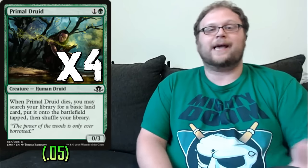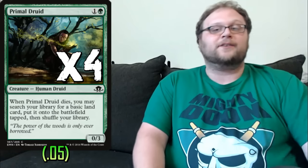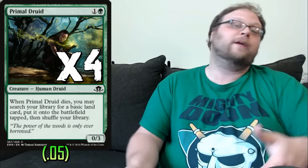We're gonna play four copies of Primal Druid — it started as a three-of but became a four-of because I wanted to see it as early as possible. There's a bunch of aggro in the format right now and I like Primal Druid because, unlike Druid of the Cowl, we always leave it up to block. If they attack with a big enough creature we can chump block and sacrifice it to ramp us one land. This thins our deck, gets us ahead one land early, and is a great speed bump against aggro so they don't demolish us by turn four or five.